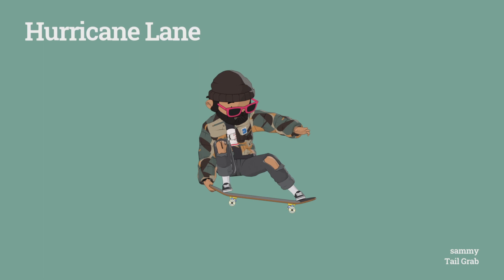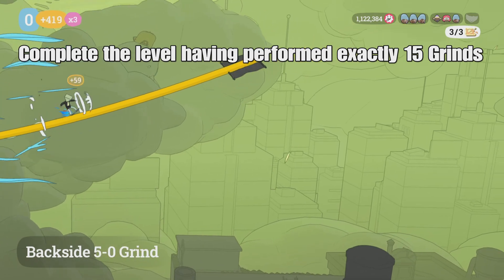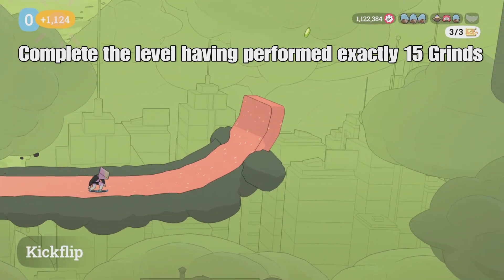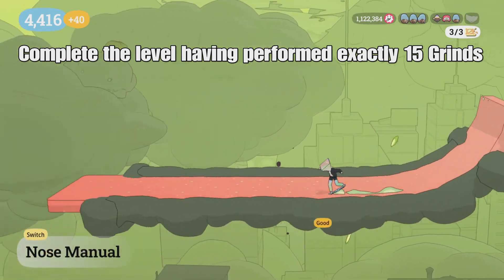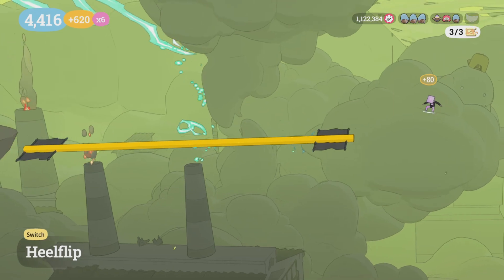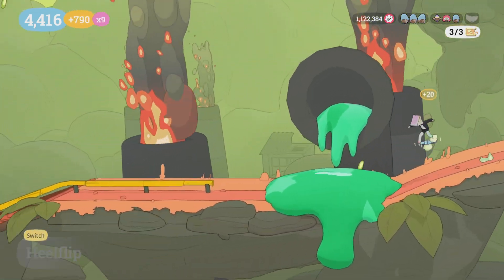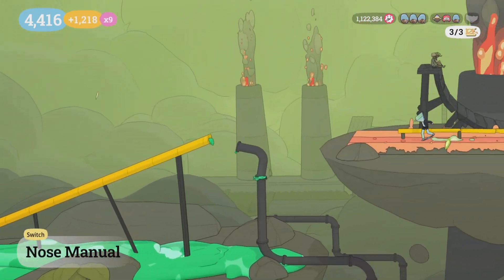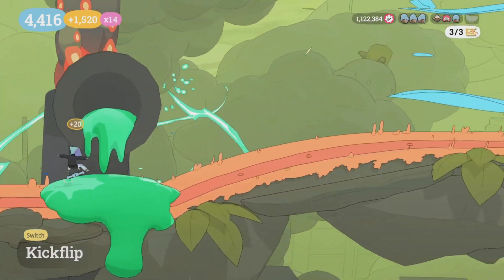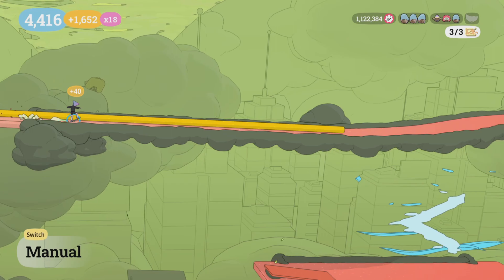Next up is Hurricane Lane, where you have to do exactly 15 grinds. One, two — we're going to manual here. Make sure you're holding X as you're coming down to land so you do not grind; you want a manual. That's going to be three and four. Then we're going to firecracker down these steps. You get five right here, then go back up the rail — that's six. This is going to be seven, then manual.